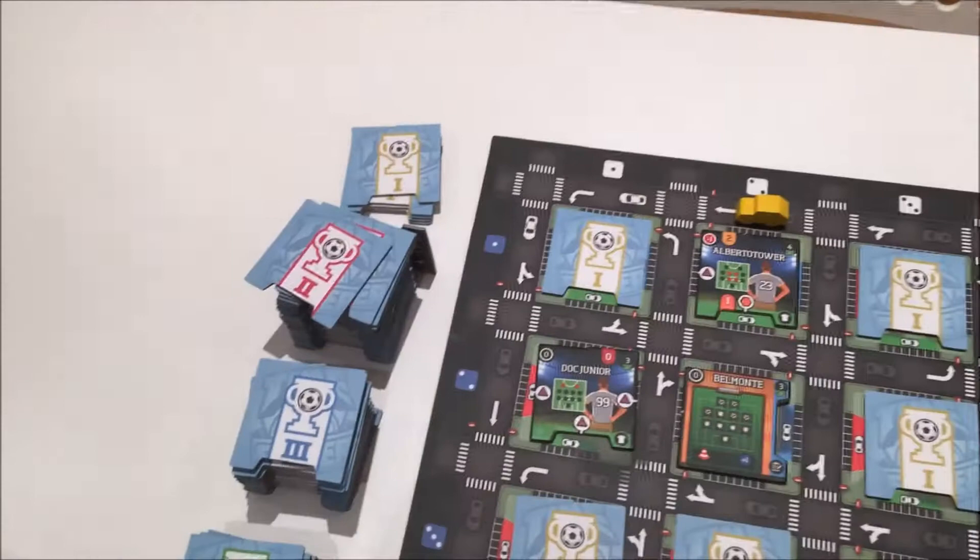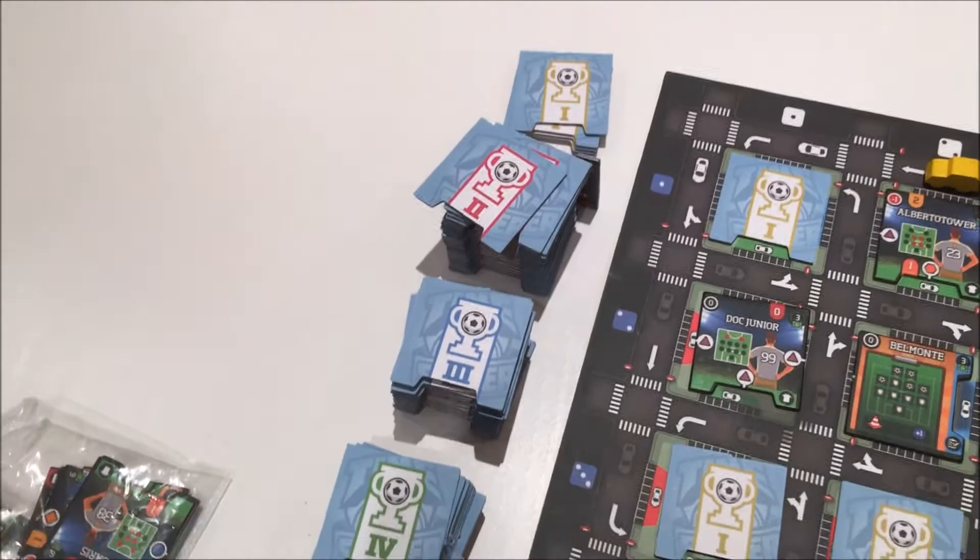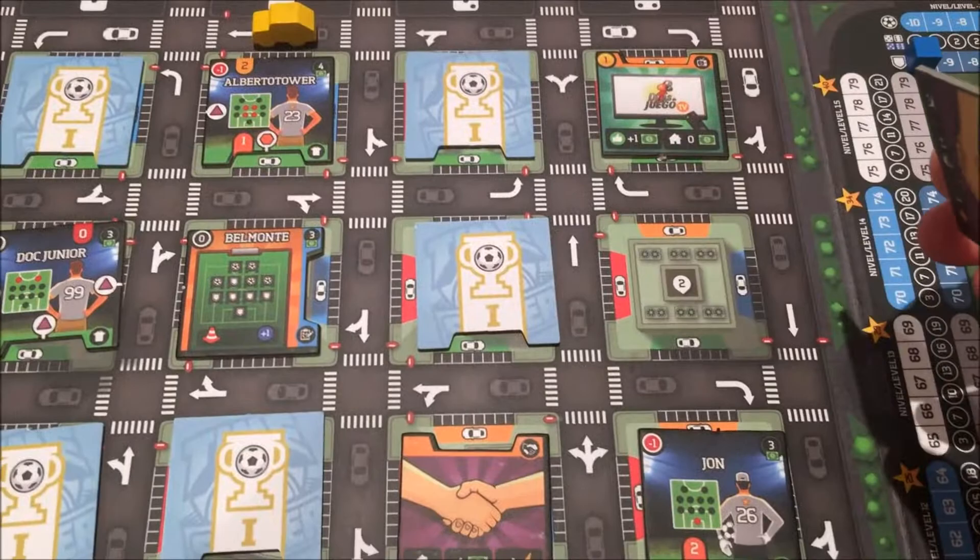Okay, so the market refresh. What I've basically done here is any blank space I have replenished from the tile — the tier one tile stack. Once that is exhausted we move on to the tier twos, threes, and fours. The way that it's replenished: you'll see underneath these tiles in the middle there's a number — so that's two, this one here is one, and this one is three.